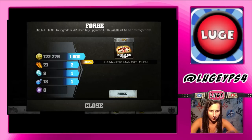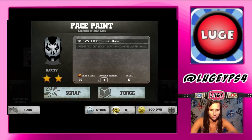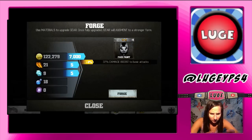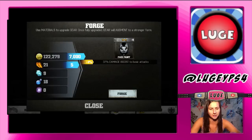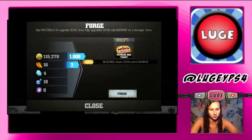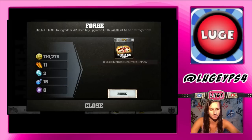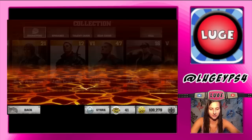His gear score just went up to 24. I could probably start upgrading some of these gears. Let's use the forge — use materials to upgrade the gear. We can upgrade it and it'll go from blocking 10 damage to 10.6. Actually I kind of want to upgrade his damage to basic attacks — it's at 36, and if I forge it I can get up to 37. Let me do that. We upgrade it a couple of times and now he's got a gear score of 28.